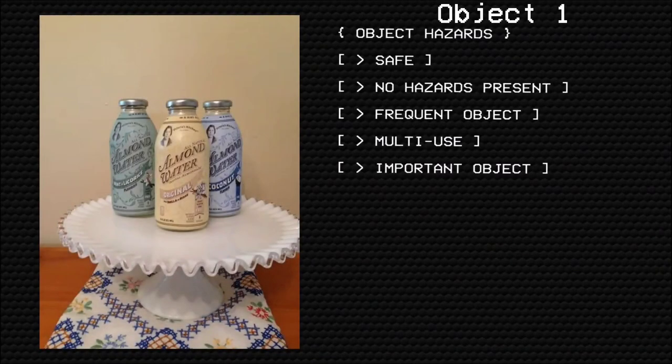Object 1: Almond Water. Object Hazards: Safe — no hazards present. Frequent object. Multi-use. Important object.